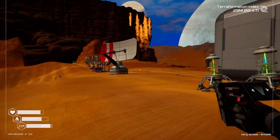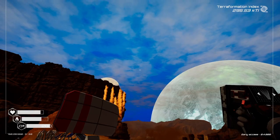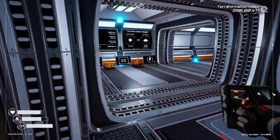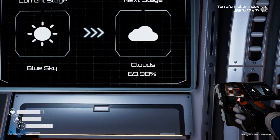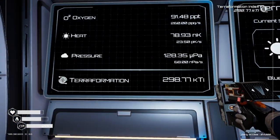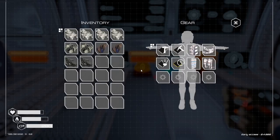Look at the terraformification index — it's rocking! Oh, and we get the first clouds. Very good. Clouds at 70%. Wow, these numbers are really climbing up quickly.